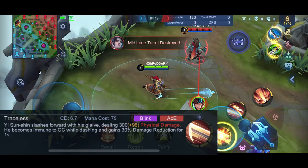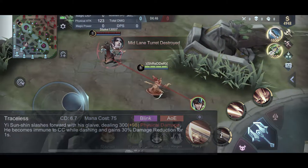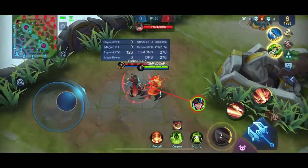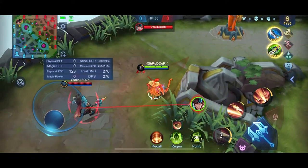For skill natin, traceless. For mobility siya, pang dash in, pang dash out. Parang second skill din siya ni Chubb, pwedeng pang dodge. May konting damage siya and 30% damage reduction for 1 second.